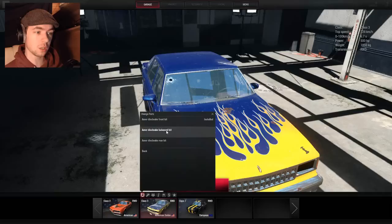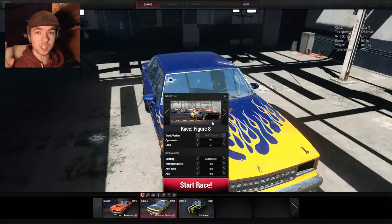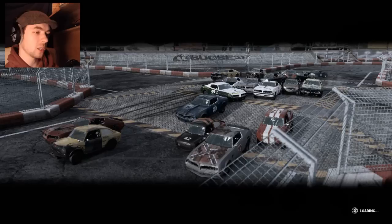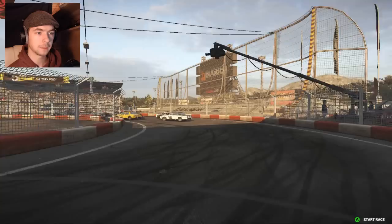So yeah, we have Derby Stadium, and now we have Race Figure Eight. It is just the Derby Stadium map from last time, but there's a track in the middle of it now, and you guys should see what it's like with 23 players on it. I just got in and messed around in it, just to see what the new map looked like. I'm turning up the fans in my computer, by the way, so it doesn't overheat and explode while I'm recording.